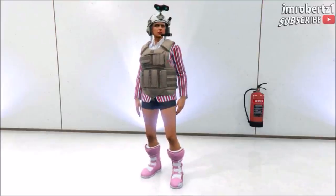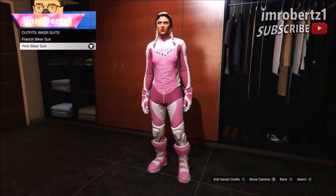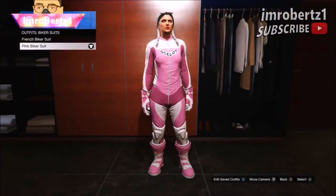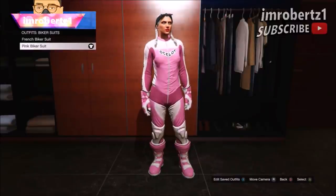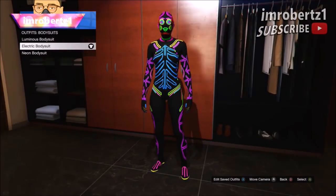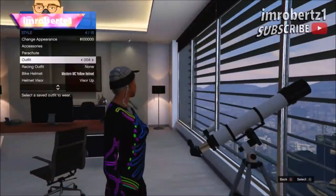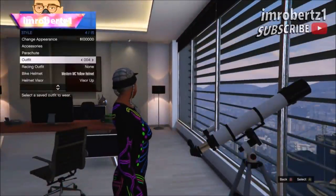Now for the next glitch: how to get pink biker suit boots with shorts. The first thing you need to do is go to outfits, biker suits and pick the pink biker suit and save the outfit. Now pick any bodysuit. Then run to the telescope and quickly hit right on your d-pad three times. You should be standing in front of the telescope. Now hold down select, go to style.